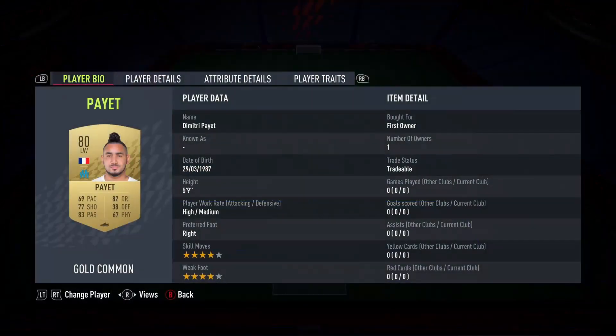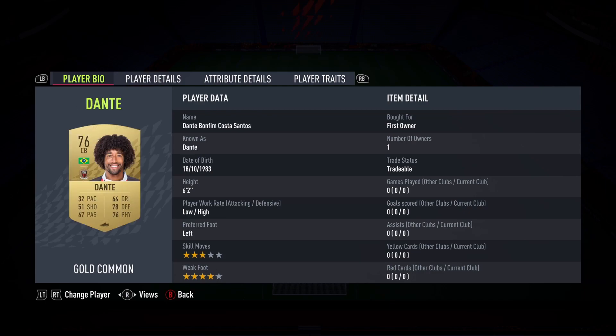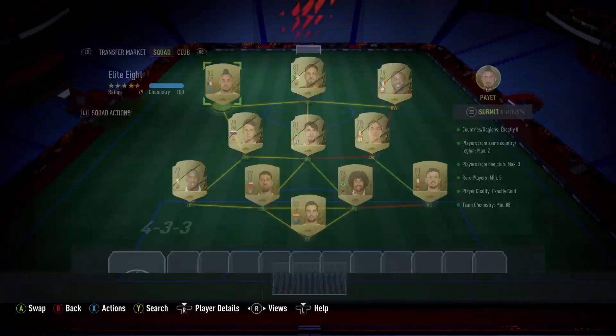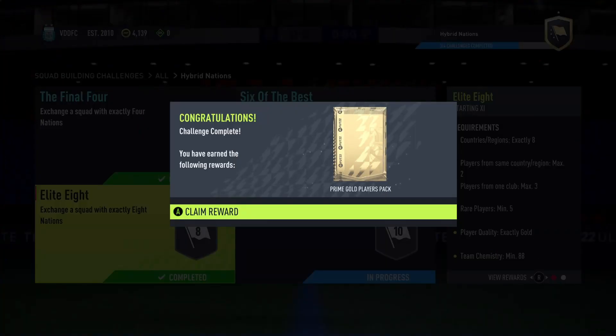On to the Elite Eight SBC. I'm going to show you the players like this so you can see the player's full name as well, just in case some of you needed the first names. This is the team - it's very league-based but you might be able to swap it with players you've got in your club. Bear that in mind any time you're doing these SBCs - you might find a cheaper solution by using things you've got in your club. For completing that we get a 45k pack, which is nice.